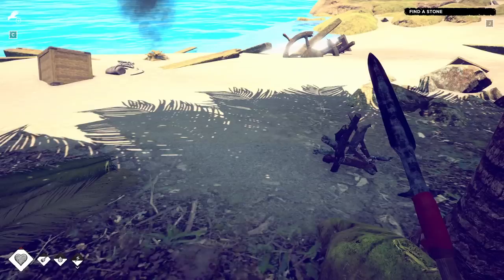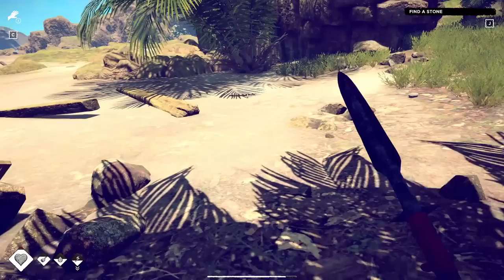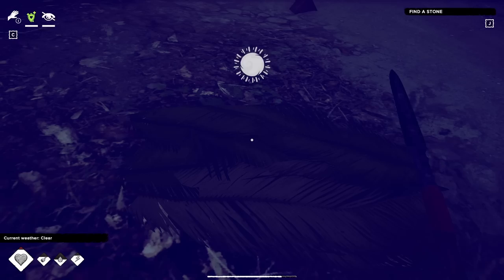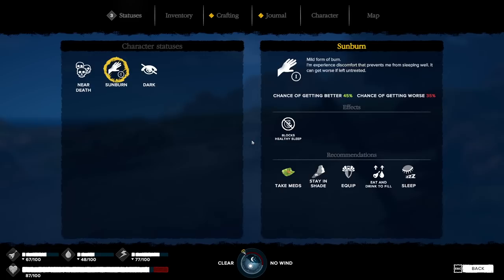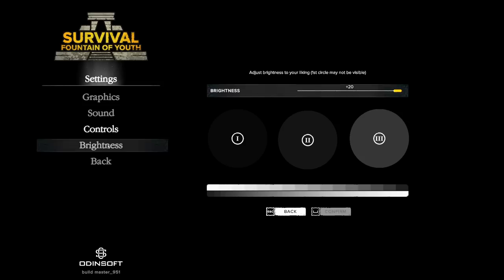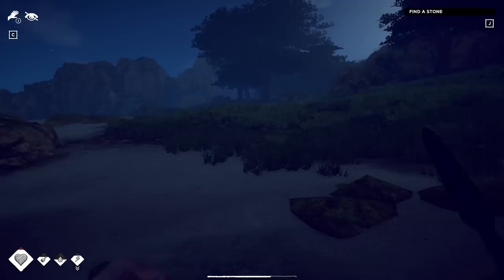It looks good. I've got sunburn again, damn. Okay, what are you going to do. We need to find a stone — that's not something I want to do during the day. I could get some sleep. Also let's grab some coconuts from this tree — oh, you need a cutter. I need a stone to make a cutter. I think we're going to have to go out. Let's sleep now — maybe when we wake up the sun won't be as strong.